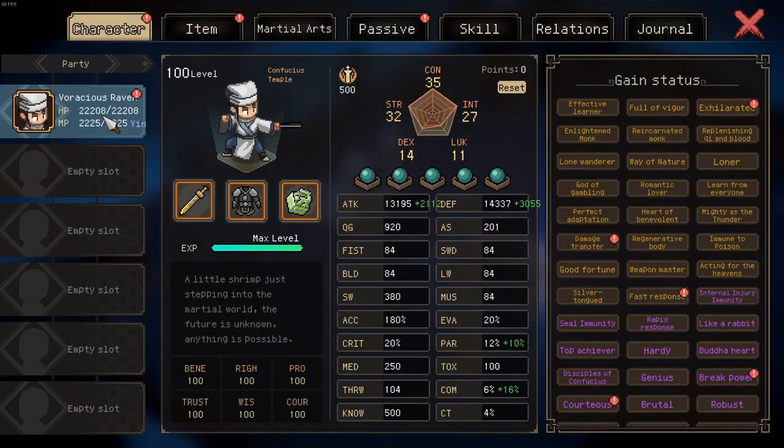The inner demon is an exact duplicate or replica of yourself. So if you start the fight with one HP, the inner demon will also start the fight with one HP.